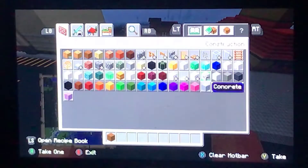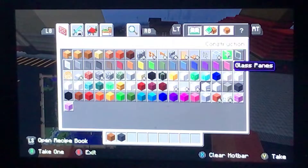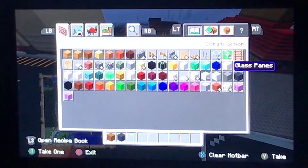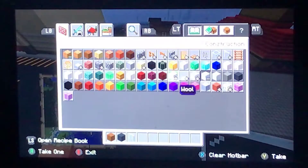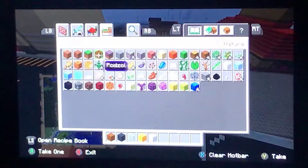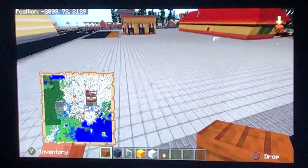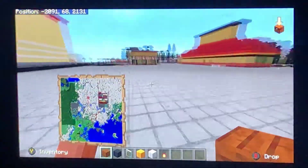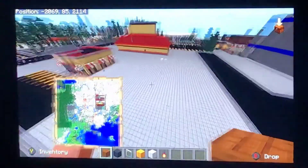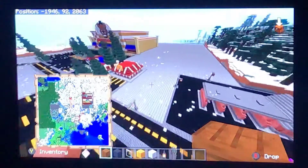You're going to need spruce wood, gray concrete, glass of your choice — white glass or glass panes, any kind of glass, it doesn't matter. You're going to need yellow wool and white wool. And we're going to get ourselves a lamp for the outside. So we're going to start off by placing the first layer. I don't know if this will be a good spot because you can't really see the actual building from there.